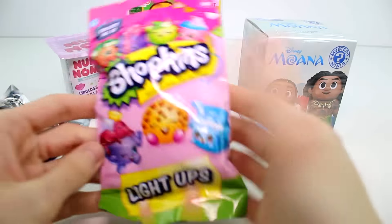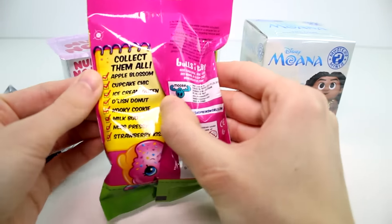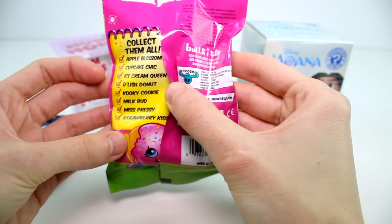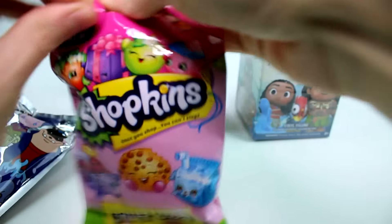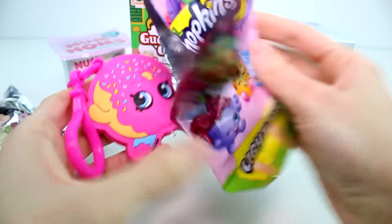I've never opened the Shopkins Light-Ups before. There's scissors, eight to collect. I'm going to save them right here. Apple Blossom, Cupcake Chic, Ice Cream Queen, Delish Donut, Cookie Cookie, Milk Bud, Miss Pressy, and Strawberry Kiss. Okay, so let's find out who we got. We got Delish Donut!